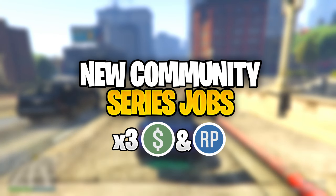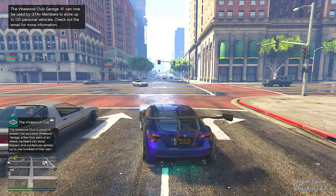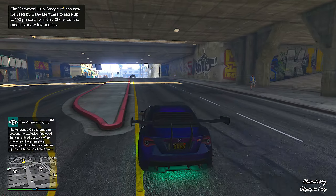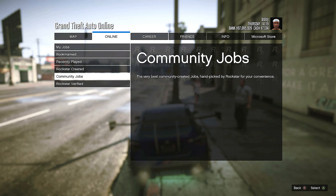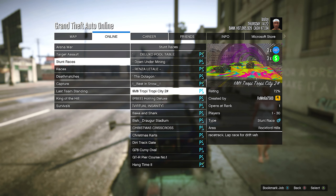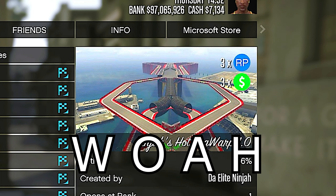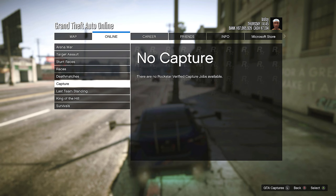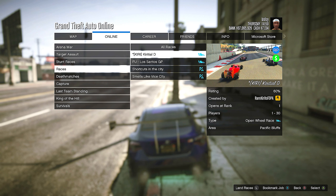For this next money method, we have some new community series jobs. Like the other two money methods, they will also have triple money and RP. Unfortunately, there is no new survivals, so if you are a solo player like myself, that is pretty much bad news. However, you can also do some really good new community jobs. If I go to the jobs section, press play jobs, go down to community jobs and look through here, we can see that this one does have the triple money and RP bonus. They can be done solo, some of these races, and honestly they are really fun. Just looking at the thumbnails for these races, they do look insane. I really wish that one of these survivals had some triple money and RP. But if you play with friends or even random players, I would highly suggest playing some of these — they will make you great money and are also really fun to play.